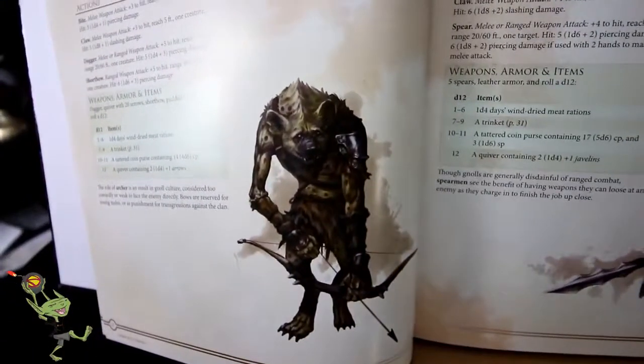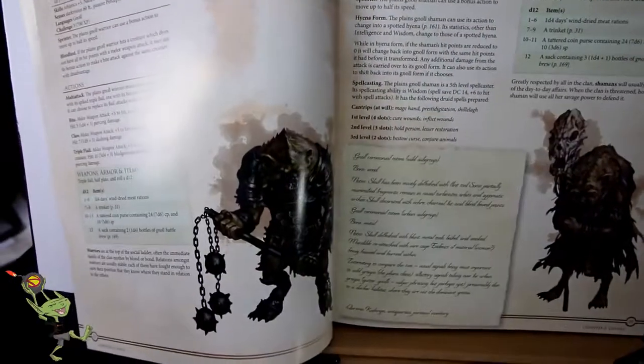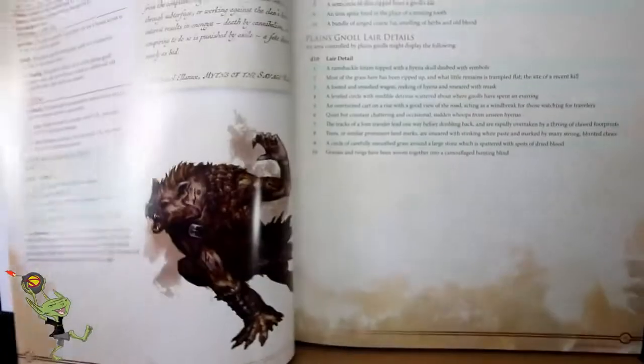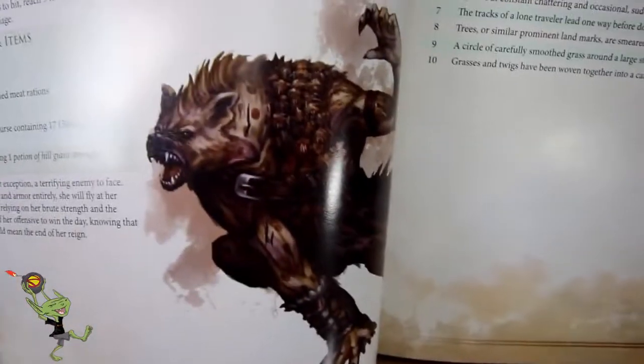And again, there's Spearman, Archer. Love that flail. The clan mother, challenge five — pretty nice. And then again, lair and trinket tables. Move on to — as opposed to plains Gnolls — now we have gutter Gnolls.